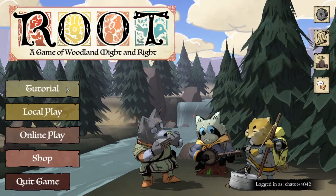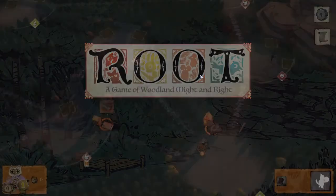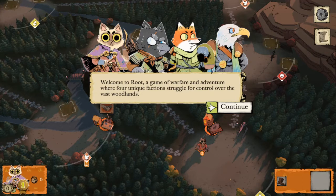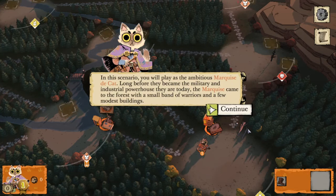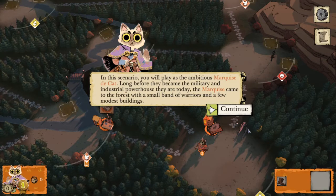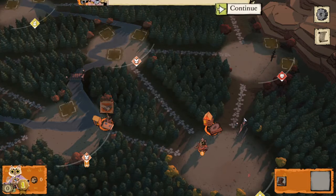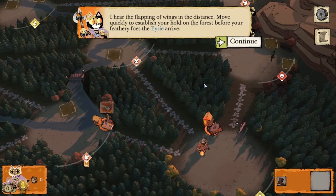Rather than ramble on about it, I'm just gonna jump into the basic tutorial here so you guys can see what I'm talking about. Welcome to Root, a game of warfare and adventure where four unique factions struggle for control over the vast woodlands. In this scenario we're gonna play as the ambitious Marquise de Cat. Long before they became the military and industrial powerhouse that they are today, the Marquise came to the forest with a small band of warriors and a few modest buildings.